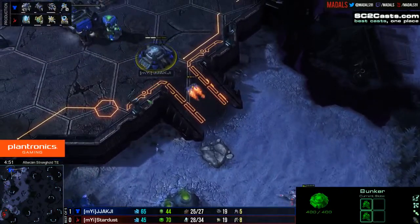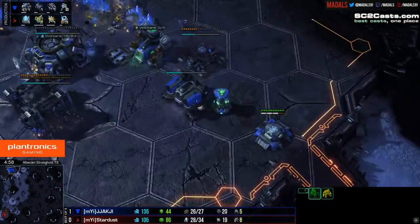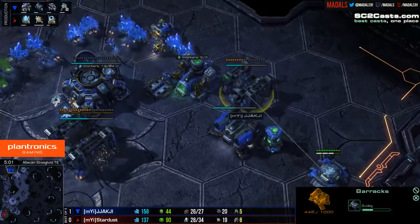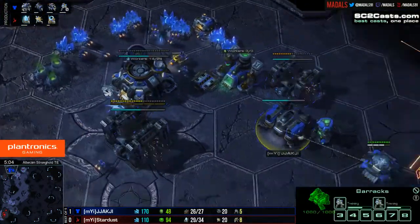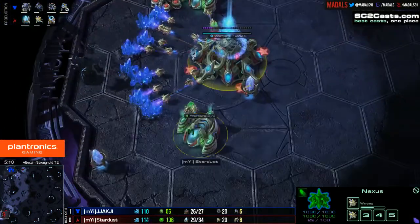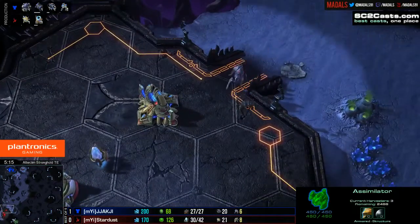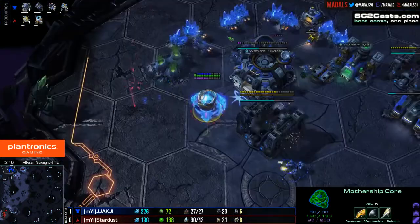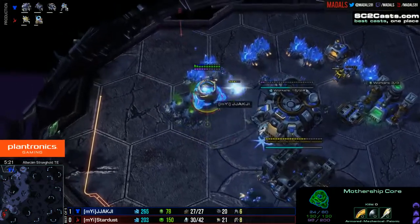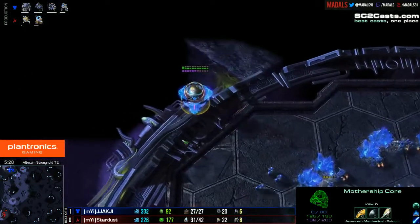The Bunker being up will help. The Reaper and two Marines in there just start chipping away, should prevent any further aggression. Second barracks coming through; double Marine production is occurring. Back at home, Stardust has his second gas now taken but isn't attempting to get a natural base. Mothership core is now up. And now I get it — this command center is being built in the main because otherwise a Mothership core could come in and snipe off the SCV.